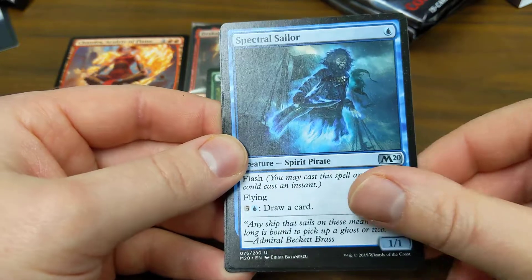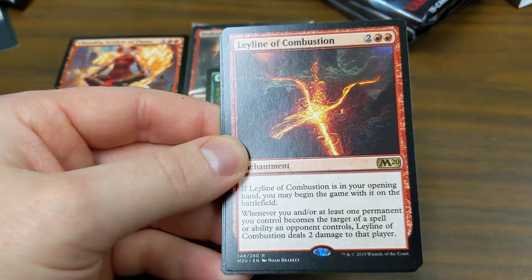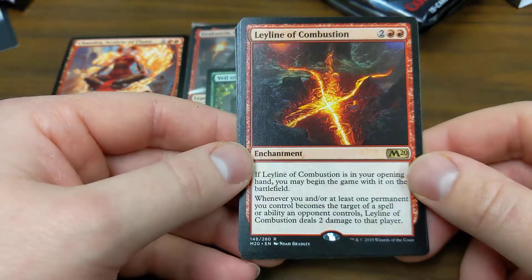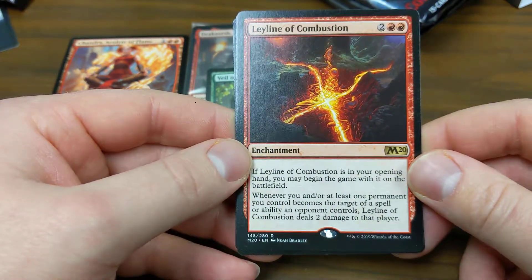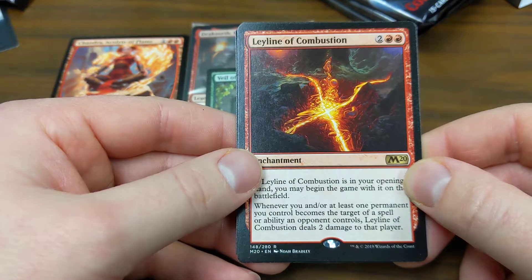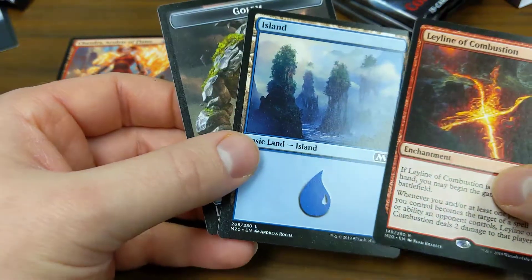Spectral Sailor flashes in and can draw. Ley Line of Combustion — you can put this directly into play if you start the game with it in your hand. Whenever you or at least one permanent you control becomes the target of a spell or ability an opponent controls, throw two damage at that player's face. Cool — some damage back.